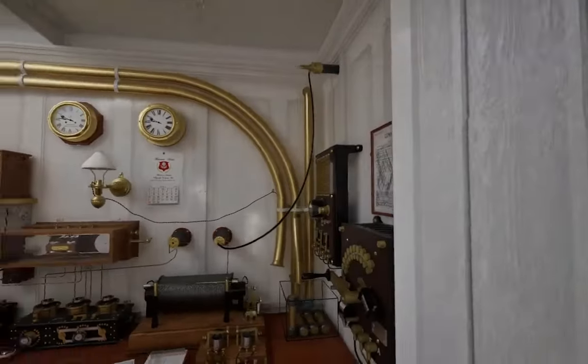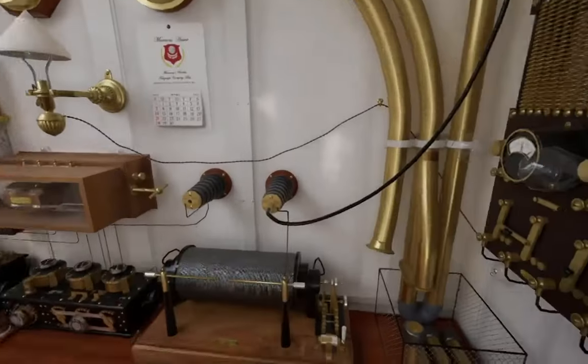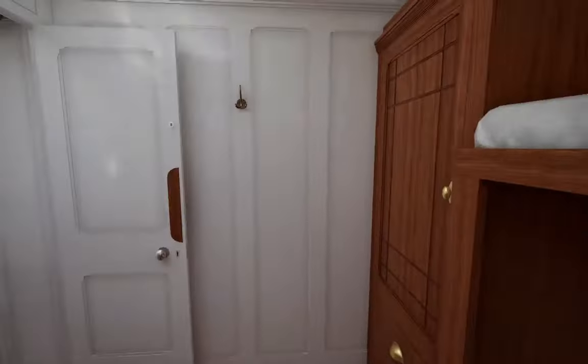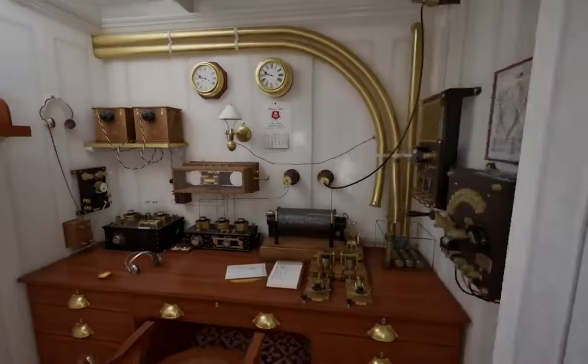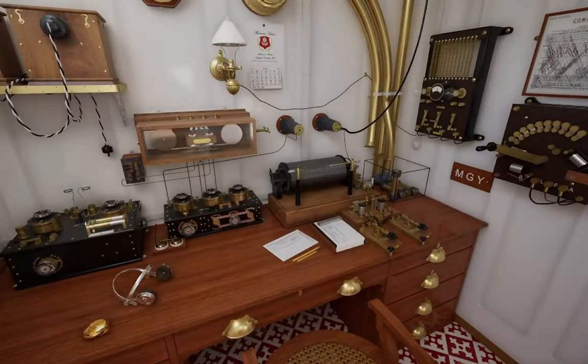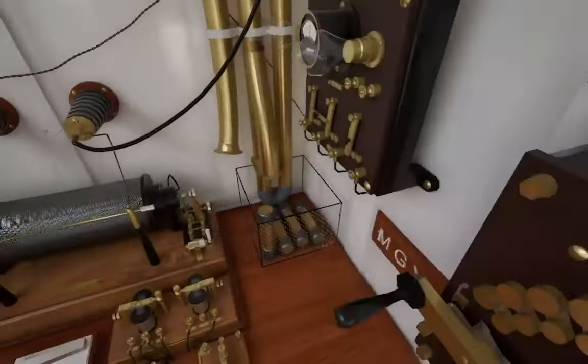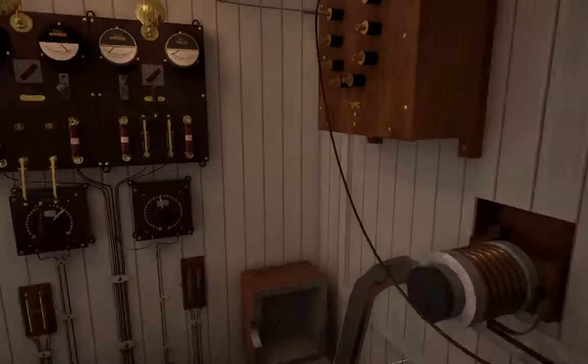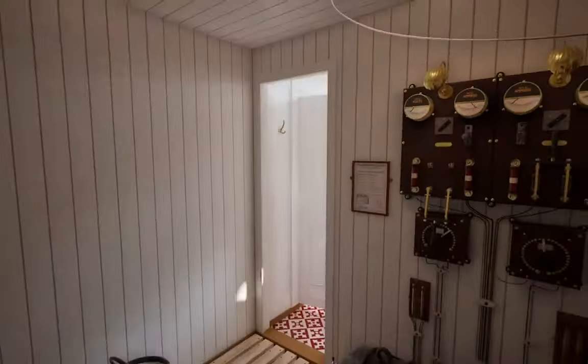These are pneumatic tubes that went all the way to the Purser's office — that way they could send and receive messages containing things meant to be sent via wireless. I suppose this is some sort of electric room where the power for the wireless room was generated.